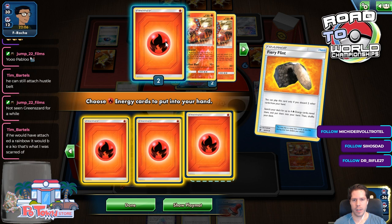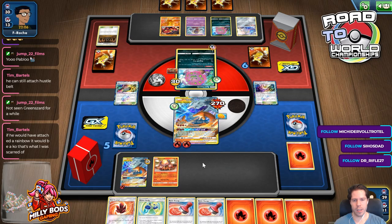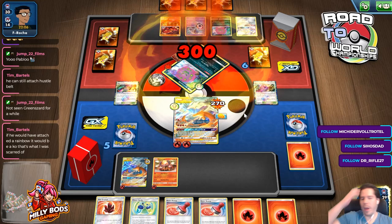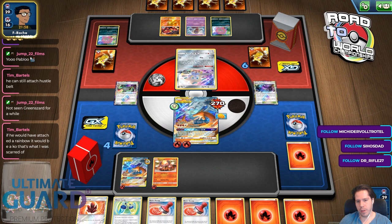If they had attached Rainbow, we would've been KO'd for sure. There's one — that's nice. No draw support Greens as expected. So my 3-prize Pokemon takes 2 prizes — not very cost effective so far. But nothing I could've done about that honestly.